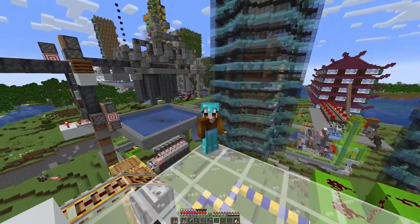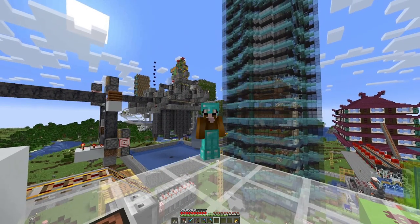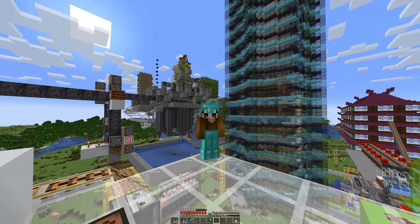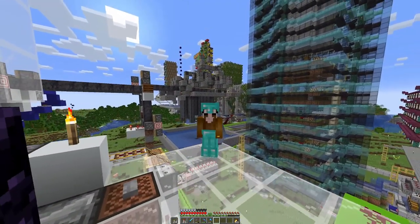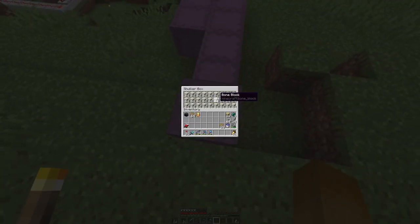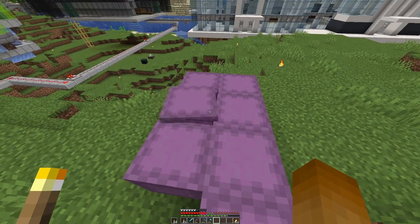He calls it brutalistic architecture. I'm not sure if that's entirely correct — I associate a slightly different style with brutalistic — but nevertheless it's industrial and that's the look I'm going for here. So let's head down there where I have prepared a few shulkers, quite a few bone blocks we need for that, some sandstone and other various blocks.